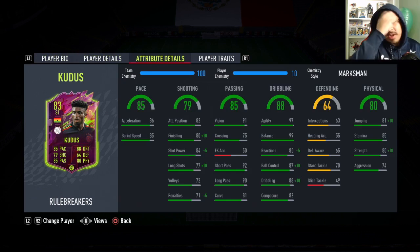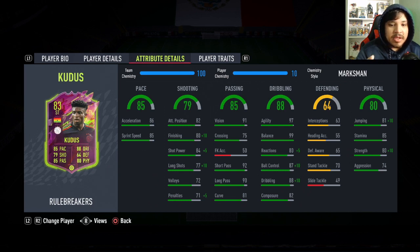Endgame stats are pretty nice. Nice pace, decent shooting, nice passing, very nice dribbling stats, very decent physical as well. I put a marksman on him because I'm going to be playing him as a CAM — get the finishing up, shot power goes up, long shots goes up as well, reactions goes up, which is nice, ball control and dribbling goes up, physical stats go up as well, good jumping, good strength, which is very, very nice.